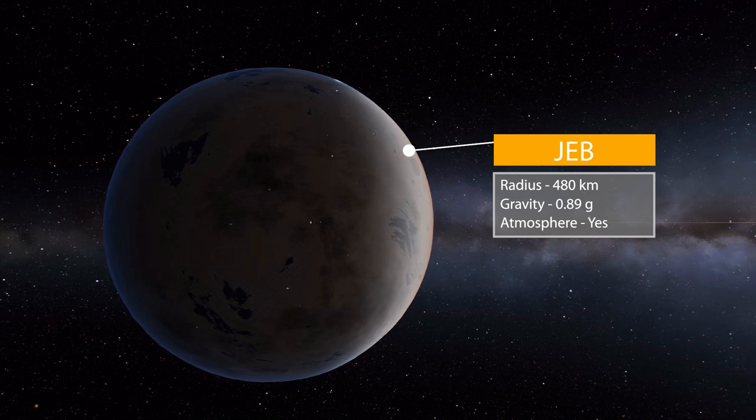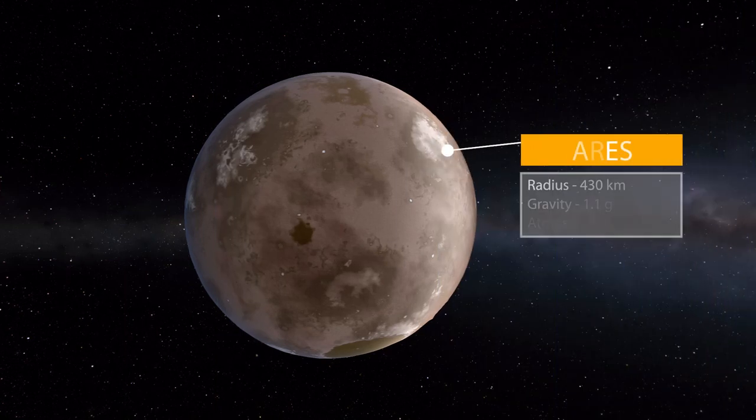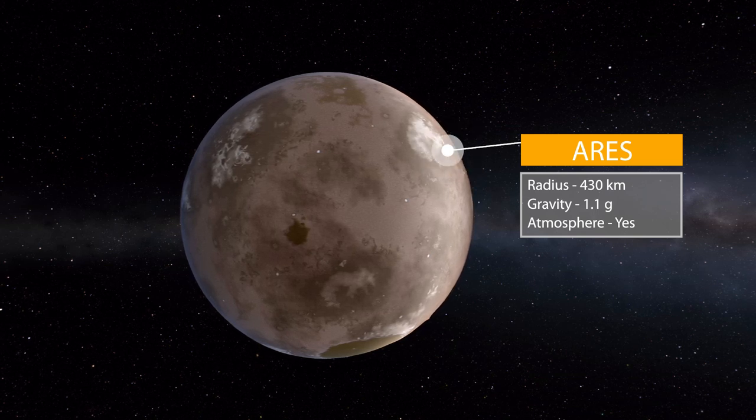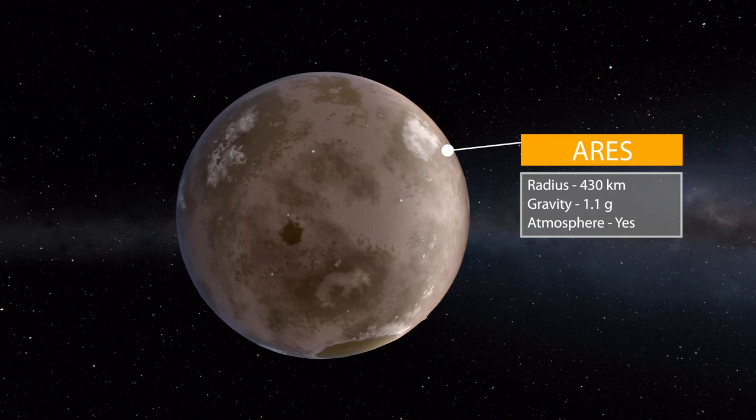The final moon is Aries, which is 430 kilometers in radius with a gravity of 1.1 g's. It does have an atmosphere and also seems to have some lakes, but they look a bit toxic. Overall though, it's just another fun moon added in.